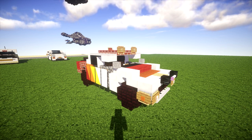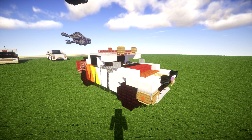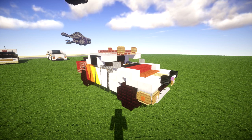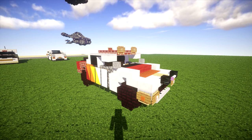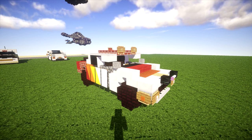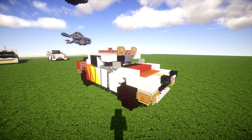Going ahead and taking a look at the build itself, it's overall pretty cool. It's got a white color for most of it and then it's also equipped with some red, orange, and yellow which looks really cool. We have a clever use of some banners on the side to really show the diagonal lines on the side.